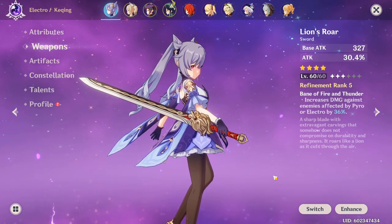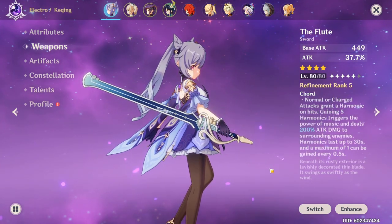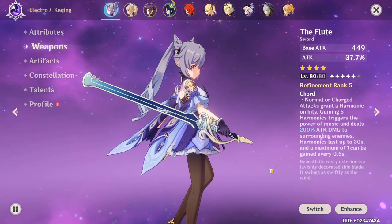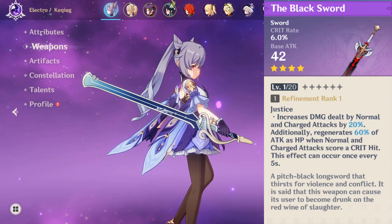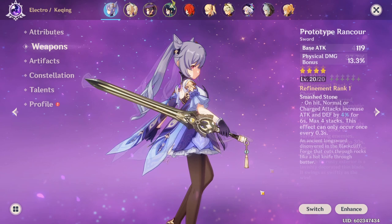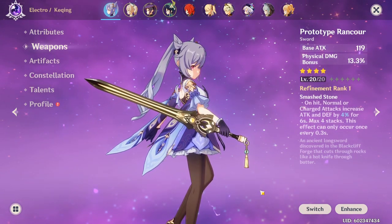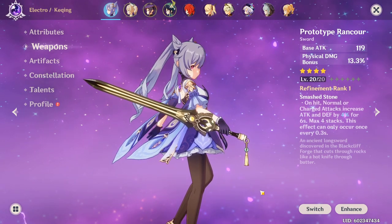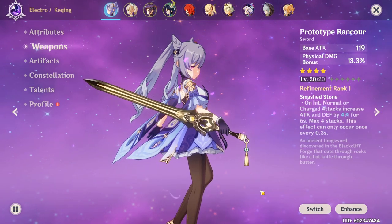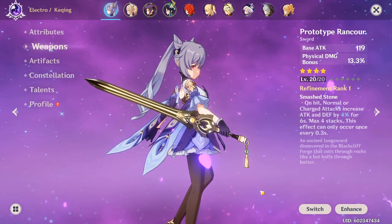Otherwise, the best option for damage would be the Flute, which gives you really high bursts of damage basically every two seconds. If you don't have either of those, your third option would be the Black Sword, which you can get from the Battle Pass. And if you don't have any of those, or if you're free-to-play, you can use the Prototype Rancor, which actually out-damages the Black Sword at Refinement 5. The bonus physical damage on it helps keep up DPS while your Electro conversion is down, and it has pretty high base attack.